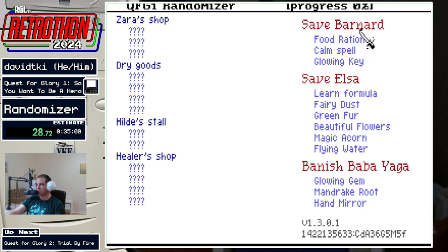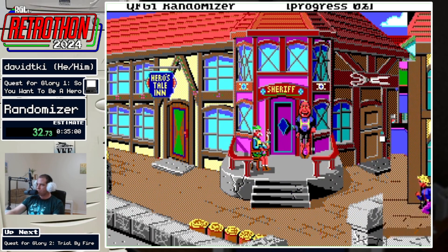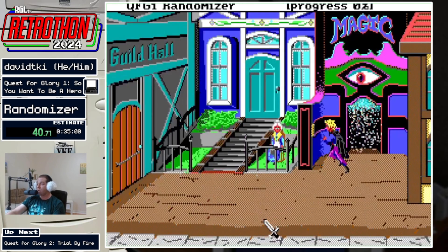In this randomizer, you have to do all three parts of the counter curse. Since I start with nothing, I'm going to go ahead and see what these shops are selling. Let's see: Dazzle, Gold Ring, Mandrake Root — not a whole lot useful there.